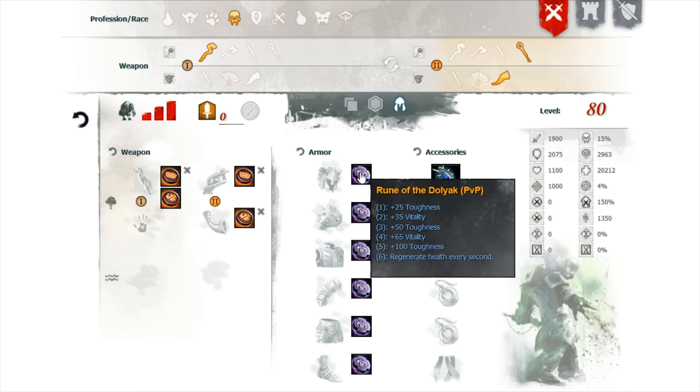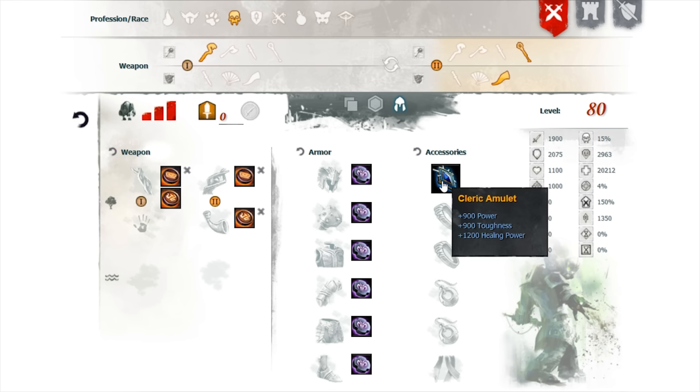For runes, use Runes of Dadaliak to give you toughness, vitality, and regenerate health every second. You want the Cleric amulet because it gives you power, toughness, and healing power. We don't really care about power that much — it's nice so you're not a complete meat shield — but we're more concerned with healing power and toughness. Healing power increases your siphoning, your minion siphoning, and your health transfer, and it's something you really need for the build to sustain properly.